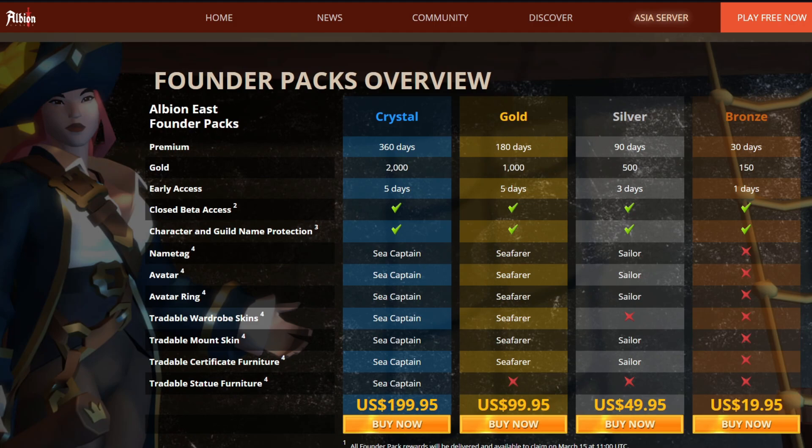On our founder pack overview, we have crystal, gold, silver, and bronze. You get a different amount of premium depending on the pack that you buy, as well as gold, character and guild name protection, name tags, avatar, avatar rings, tradable wardrobe skins, tradable mounts, tradable certificate furniture, and tradable statue furniture, depending on the pack that you collect.